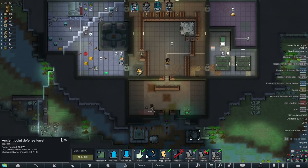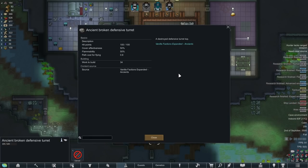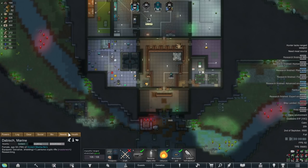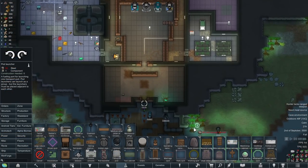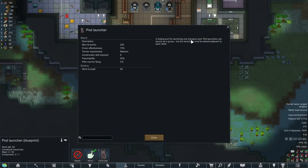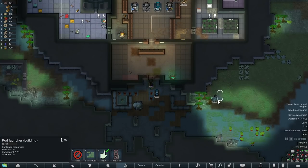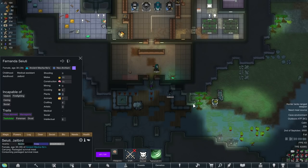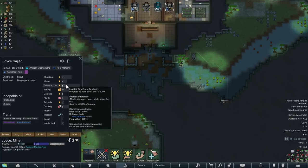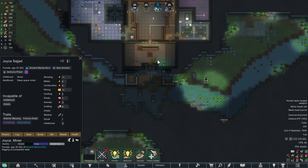We're now exposed to the outdoors. First thing we're going to do is grab this turret and bring it inside. Looks like we can also deconstruct these broken turrets. Dabish is going to bring that turret inside, and then we're going to have CUD and Ace Gear come out as well. Everyone needs to come outside to get rid of their Entombed Underground debuff. Now I think about it, we're in a cave biome, so I'm not actually sure if we can build pod launchers and launch out of here. A pod launcher can launch one transport pod, so we have to build a pod launcher for each person. That means we're probably just going to want to launch Joyce and Dabish out of here. Although you need six construction to build pod launchers, and Joyce only has five.